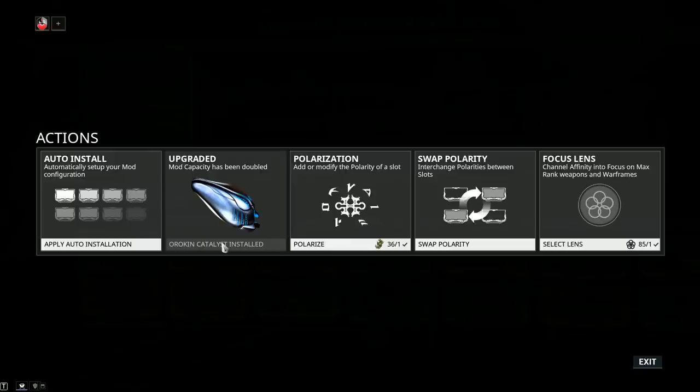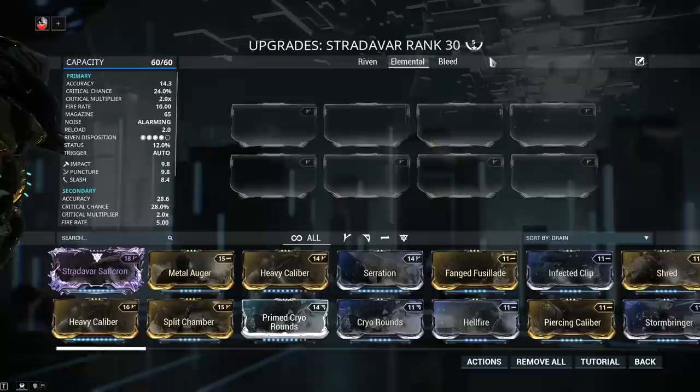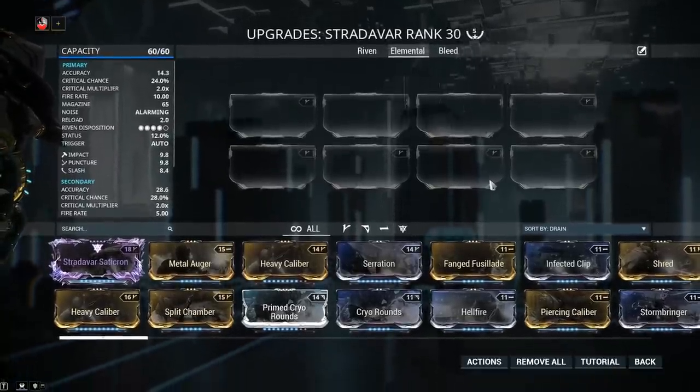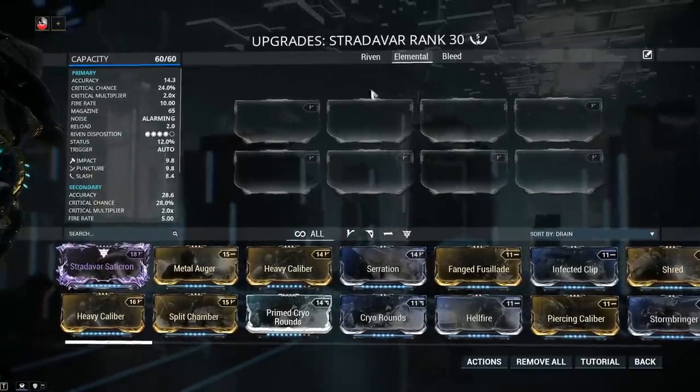The Orokin catalyst can be found from alerts, invasions, or if you are lucky, from the daily sortie. As an alternative measure, you can pay 20 plat to have one plugged in. My weapon has been forma'd a total of 5 times, but this was done for the purpose of testing. By default, the Stradavar comes with two V symbols, which is a huge advantage — you're not going to have to sink more than two Forma into this one.